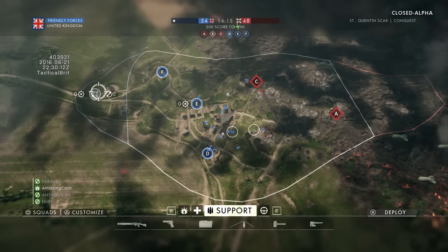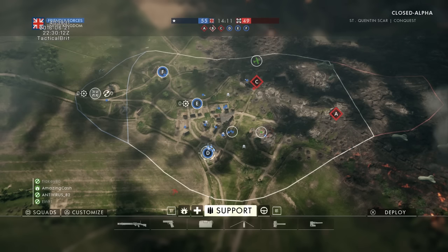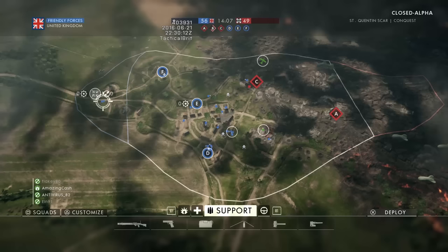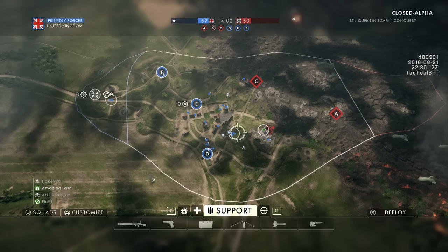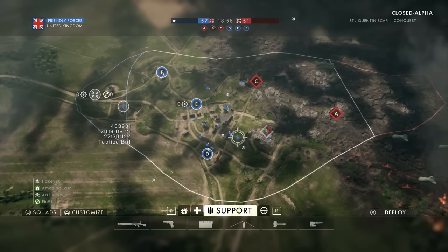This has changed drastically in Battlefield 1. We now have a full top-down functioning view of the map as a whole, so you can see where vehicles are moving, what buildings are being blown up, and the net flow of players in between certain objectives. And as a result, it gives you a much more tactical decision when choosing your spawn points.